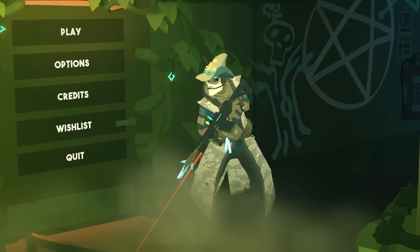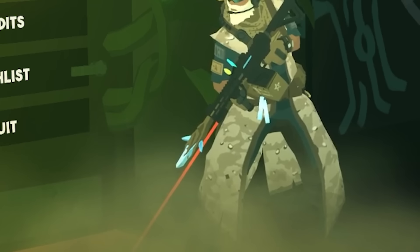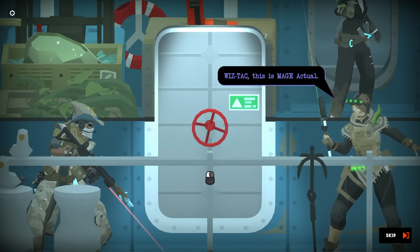You see that man right there? It might look like he has a belt-fed machine gun, but look at the tip — just the tip, just to see how it looks. That's a wizard staff, yes, because these guys are SWAT team wizards.